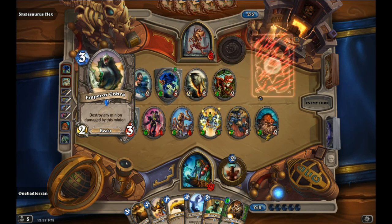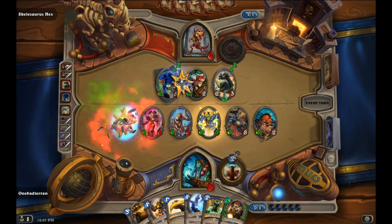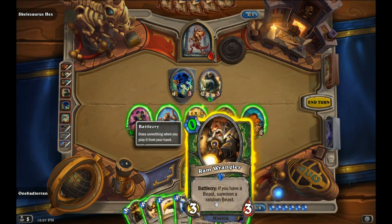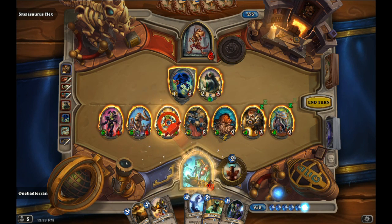He's got taunts, so what are you going to do? You've got to break through that guy, and then break through his little spawn. Undertaker — yes! We'll go Ram Wrangler just to see what we get. Nice. And then we can go bananas!